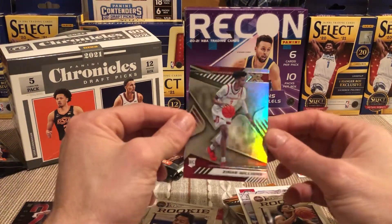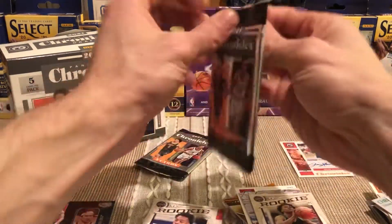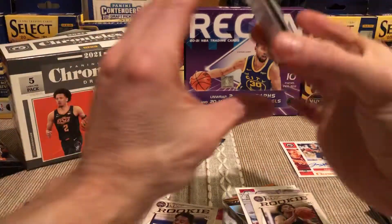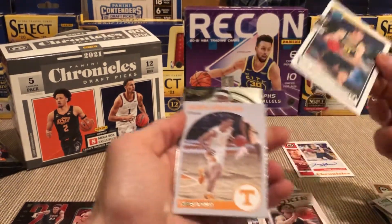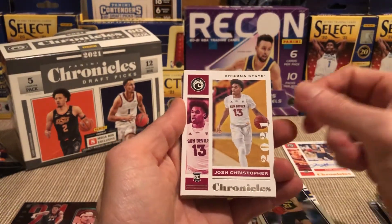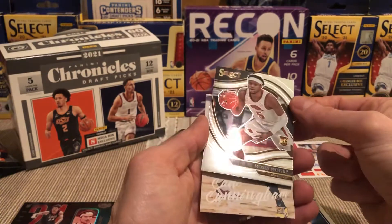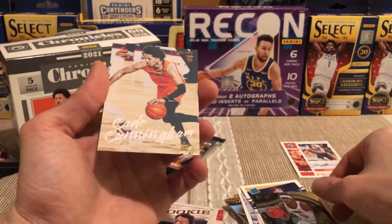Zaire — it's also the Zaire Williams box. That's to be expected because there's not a lot of rookies in this set. Franz — playing really well. Got another freaking courtside, I'm liking it! Jaden Springer. Josh Christopher — no idea who you are bud. Moses Moody. I freaking love courtsides, I love Select. And a Cade Cunningham Luminance!